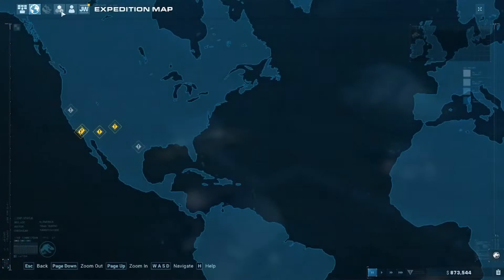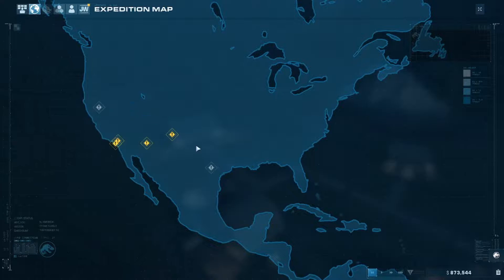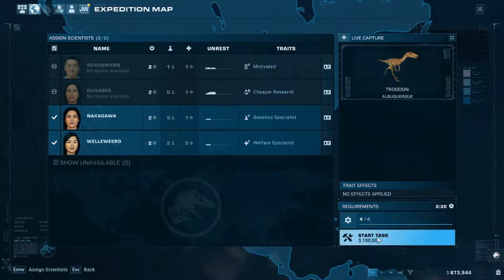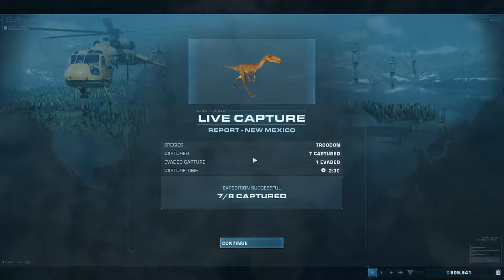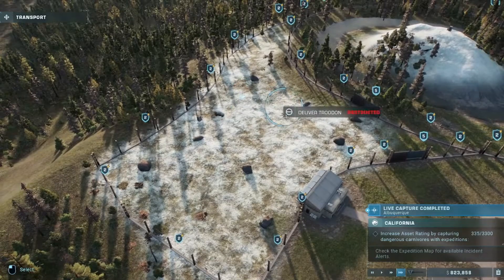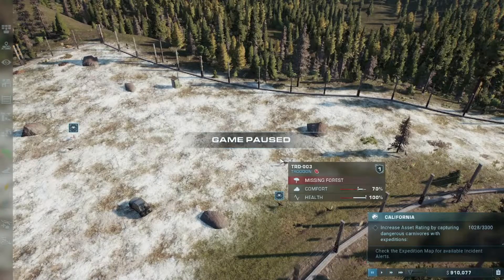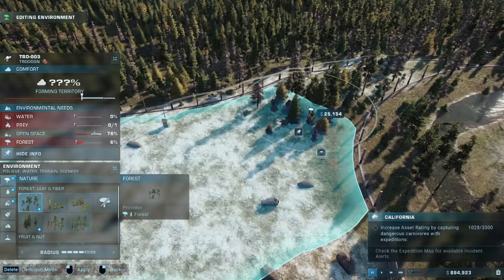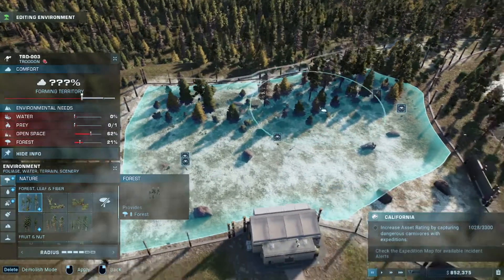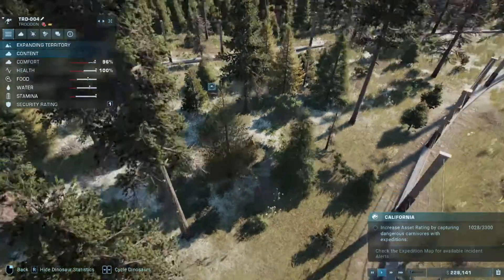So who do we want to go for next? Let's go for some Troodon. Let's see how many I got — eight Troodon found, seven captured. Not bad. Transport — commencing asset transit. Bring them in. Okay, what do you need? It needs forest — it likes this kind of forest. We'll put the forest in the back. It's running out of open area. How's your comfort level? You're at 96.